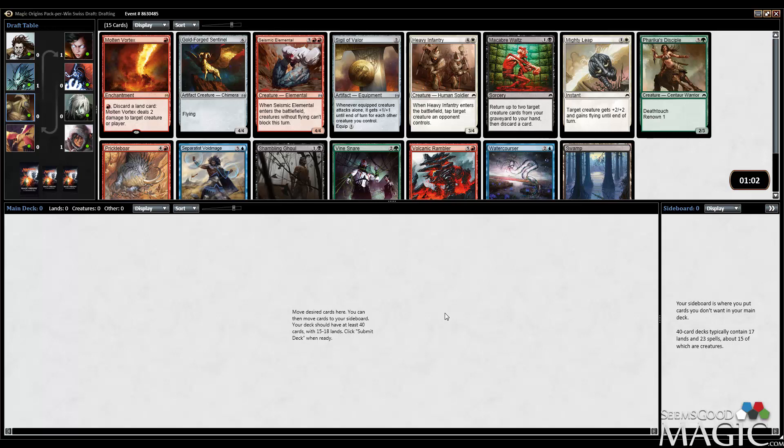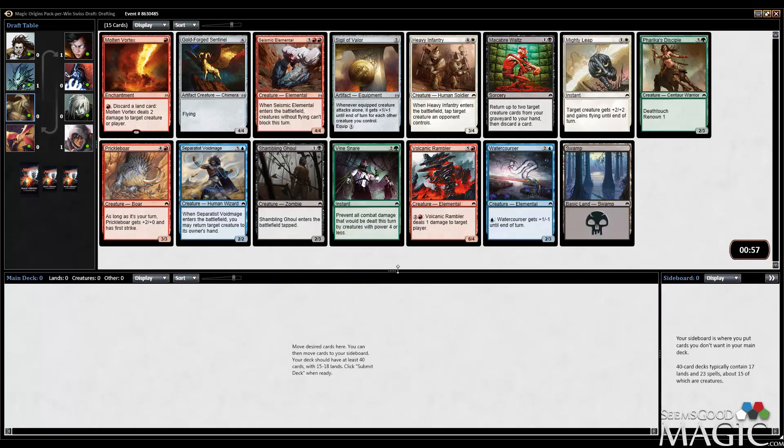Hey everybody, Alex from SeamsGoodMagic.com here. We're doing a Swiss Magic Origins draft. Open Molten Vortex, which is a great rare. I think we're gonna pick it up.